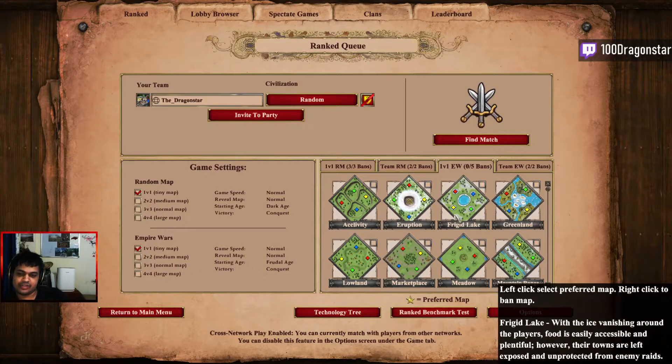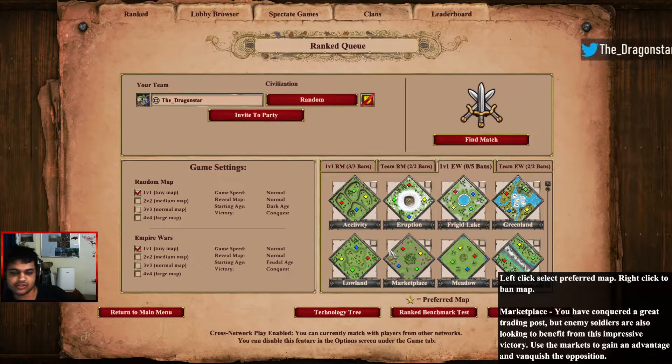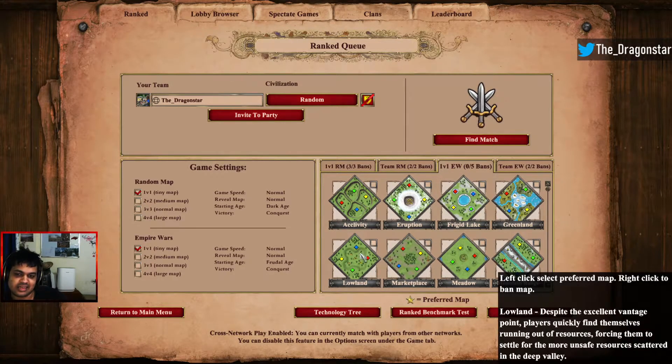Lowland is a pretty far-from-your-opponent sort of map, so scout opening can be pretty beneficial — you can hit a lot of spots, be walled by the time his archers or something comes, which will allow you to get a lot of bonuses for yourself. Civilizations like Berbers and Tatars come to mind, where you open scouts and then transition into ranged units if needed. With Berbers in most cases you just add skirmishers until you can buy enough time to get to knights. On Marketplace, both arches and scouts are viable.